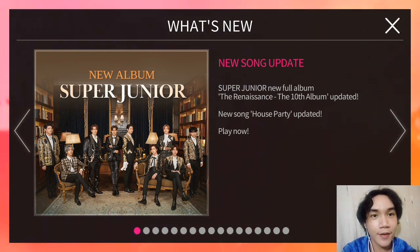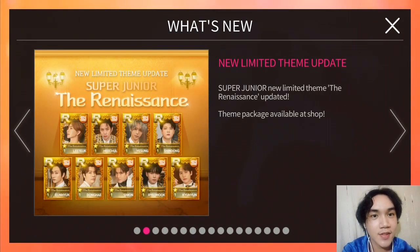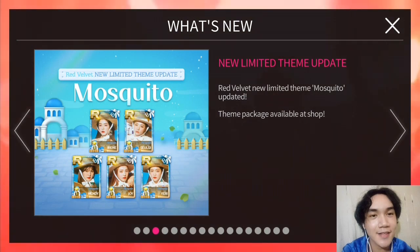For this update, we have this new album for Super Junior entitled The Renaissance — it is their 10th album. They also added The Renaissance LE, which is so good. And they also added SJ in Sigma on top of it, plus this limited profile theme of Red Velvet entitled Mosquito. As you can see, it looks so good.